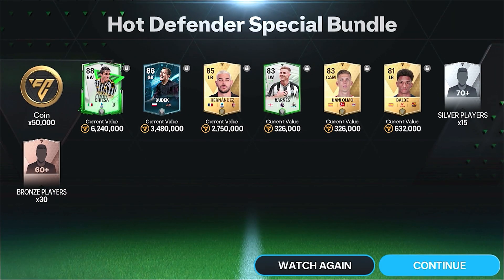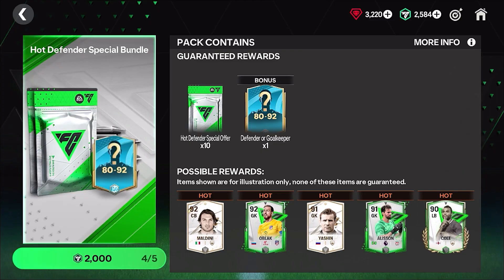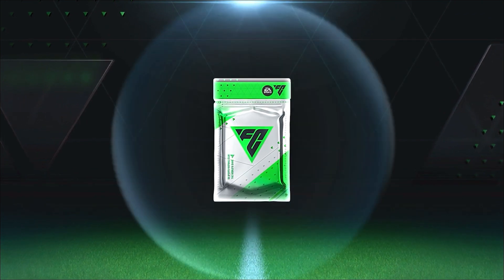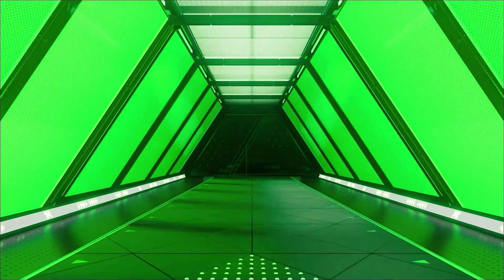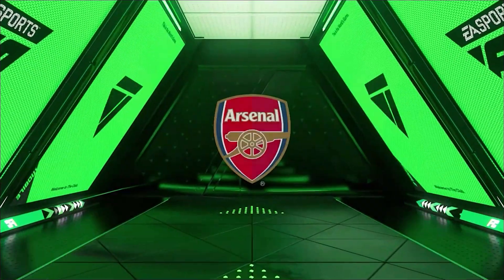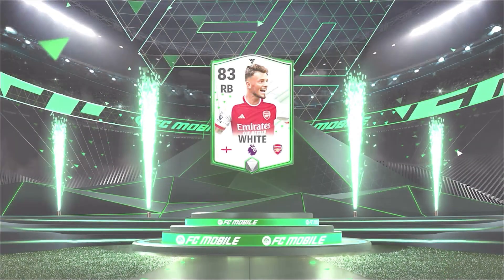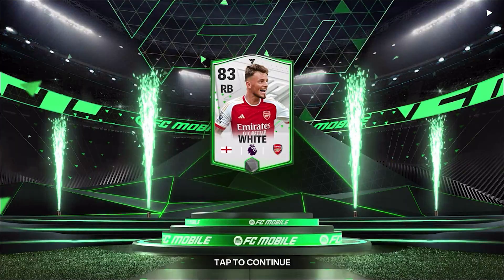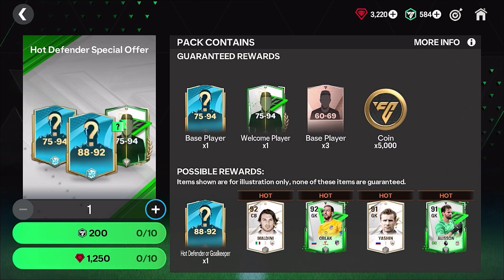We also got 88 rated Kieza, who goes for 6.2 million coins. This pack opening has been nuts! The final bundle - they also have individual packs so we'll open those up. We get an English right back, 83 rated. That's the worst out of all the packs.